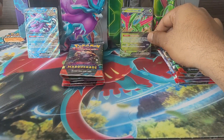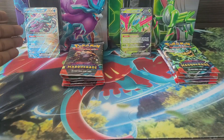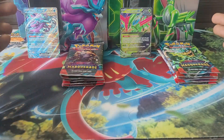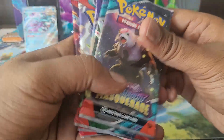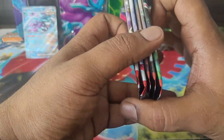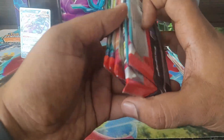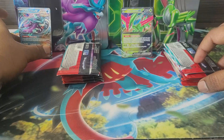I'm choosing the Walking Wake side because I like the art — it looks cooler and I like Water Pokémon. So let me see if Iron Leaves can handle that. What are we getting? Two Twilight Masquerade, one Temporal Forces, and two Obsidian Flames on each side. Let me flip them over and go in order of how these sets released.